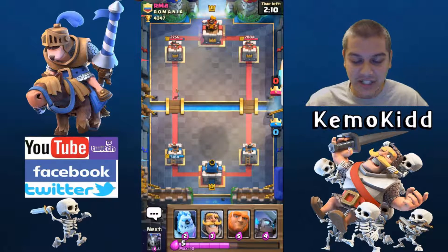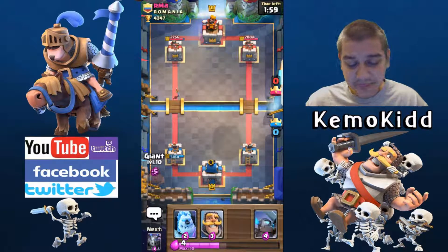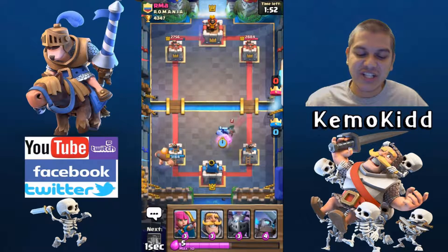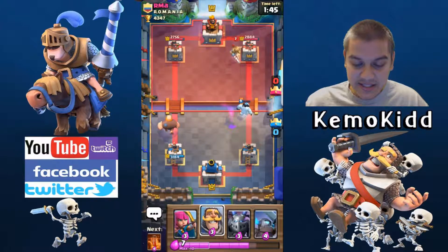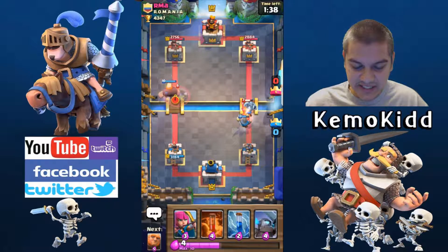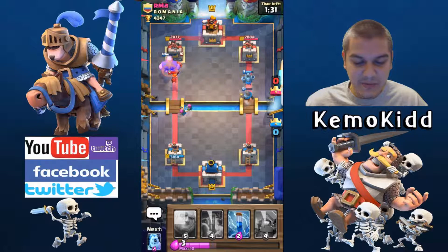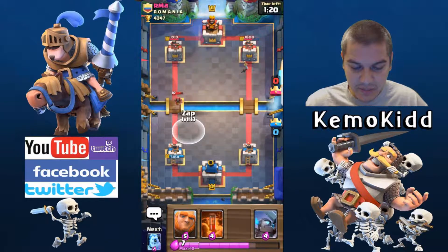A lot of people like to hide cards like Graveyard to surprise you, but now that I know it's there I'll be ready. Always keep some cards to counter it. The Bandit comes in — I should not have dropped the Ice Golem where I did; I should have dropped it right next to her so she couldn't charge. Poorly played by me. He comes down again — same counter. My Giant is just walking and he's doing nothing to protect against it. I'll take those two hits; he gets three shots — even better than expected.